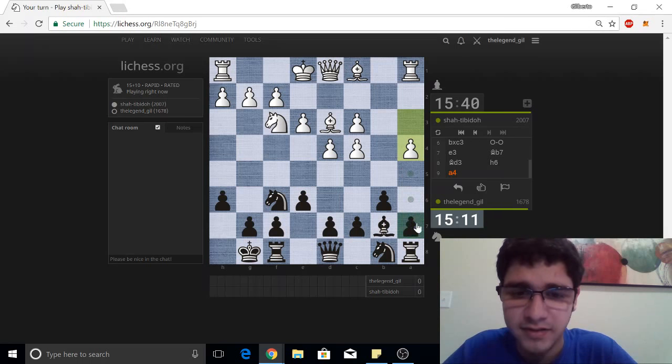Do I want to play a5? No, a5 just gives too much control of this square. I need a6 — I need to be able to play that later. What about a move like d5? I kind of don't like that it gets in the way of my bishop. So let's play d6. Maybe we can get ready for knight d7. He's trying to crack open the position.